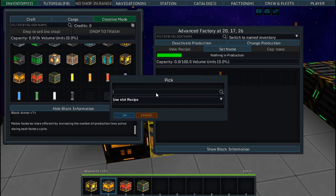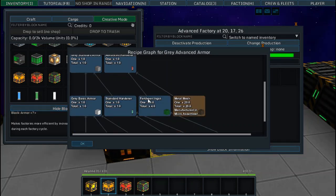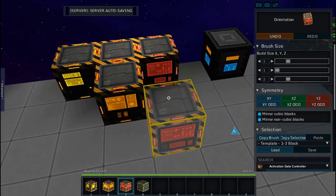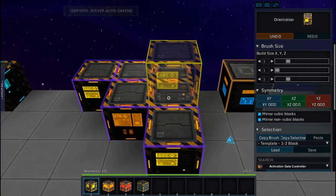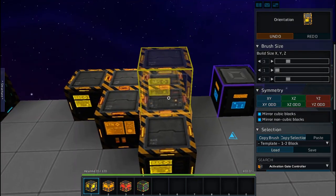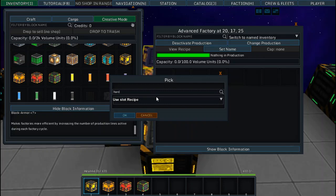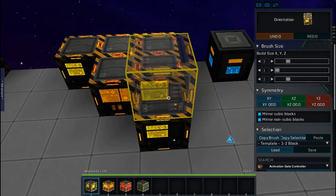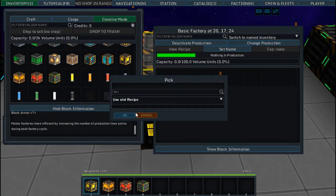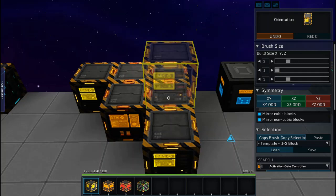For gray advanced armor, you need gray standard armor and an advanced hardener. To get advanced hardeners, you need a Ferd King ingot and metal mesh. Ferd King ingots come from a basic factory. So the setup needs to pull from multiple factories — one making Ferd King ingots, feeding an advanced factory making hardeners, and another producing the standard armor. Everything is wired to the storage, which links back to all factories.